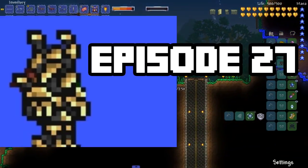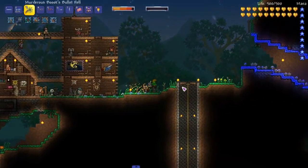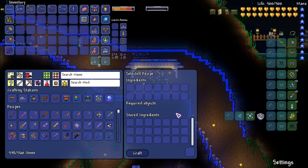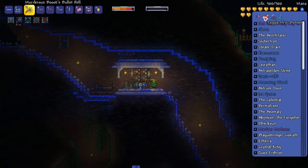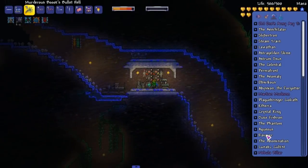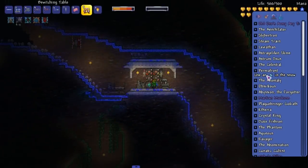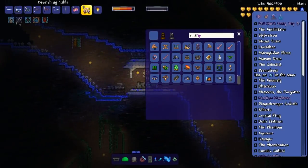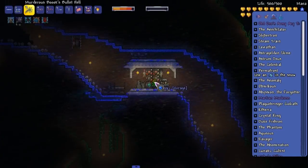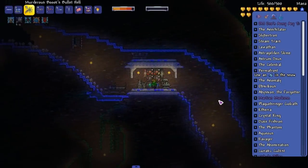Welcome back everyone. We're going to play Terraria and take on the long-awaited Steam Trio. I really want to kill the hypothermia permafrost boss but I don't remember how to get the item we need. We need an ancient ice crystal and frost essence. I actually think I have some frost essence now — two frost essence, that's insane.